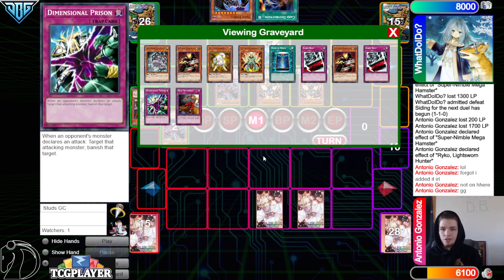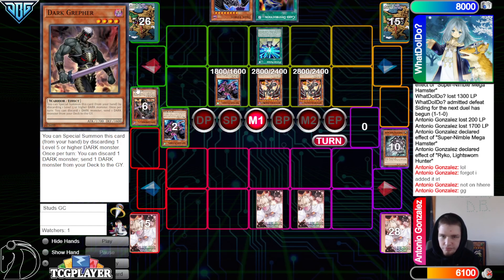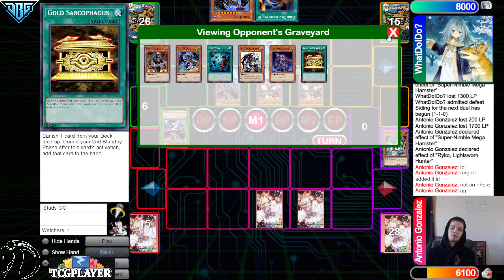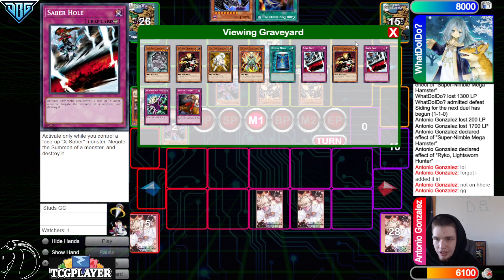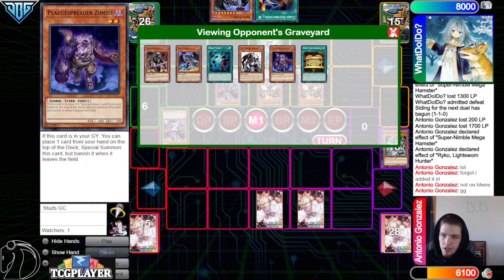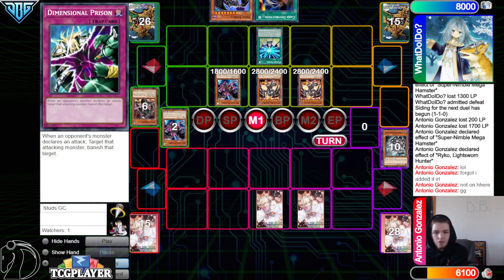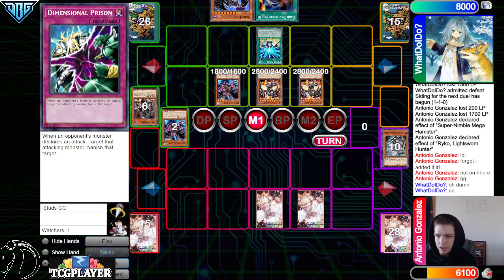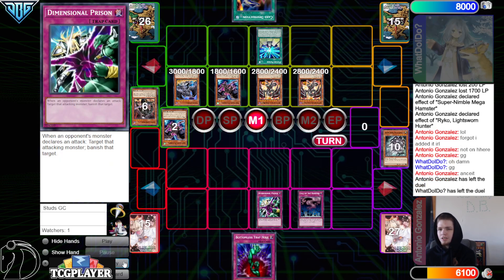The synchro was Ancient Fairy Dragon in defense mode — it's a body, and with Call of the Haunted and Deep Prison set, that could have helped them stay alive a bit longer. Putting the opponent on having to out it, which they do have via Plague. But putting them on actually outing it with two back row — it looks like they went ahead and admitted defeat. Ancient Fairy — yeah, it didn't really matter since the opponent had the out anyway.